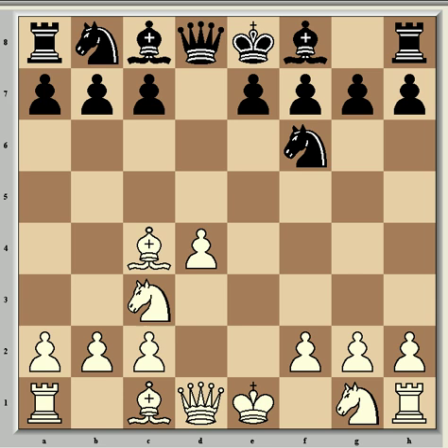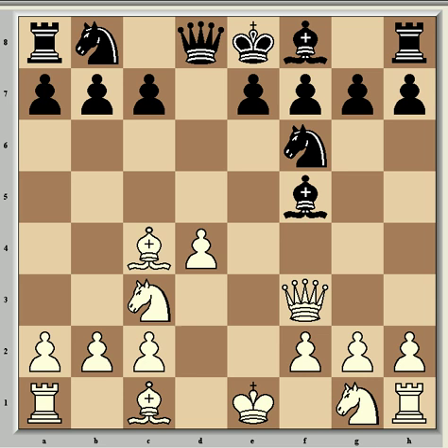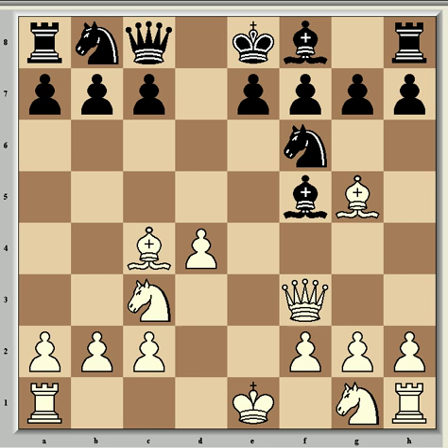So knight f6, bishop c4, bishop f5, and queen f3. Here Bobby is quick to take as much initiative as he can from his opponent's dubious opening strategy. This move is attacking both the bishop on f5 and the pawn on b7. So Addison played queen c8 to protect both of them, and then Bobby gambited a pawn with bishop g5, which is leaving the c2 pawn to be taken, and Addison accepted that with bishop takes c2, but it probably wasn't a good idea because black's behind in development, and that's really what he should be focusing on — just getting his pieces into play.